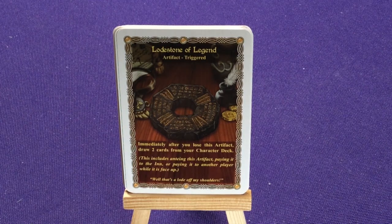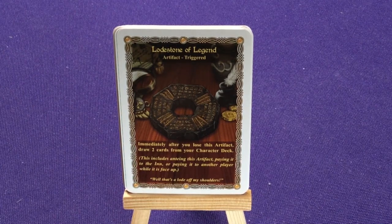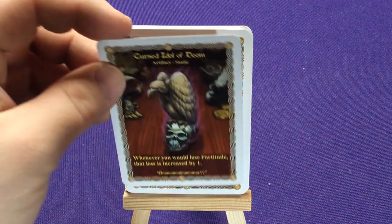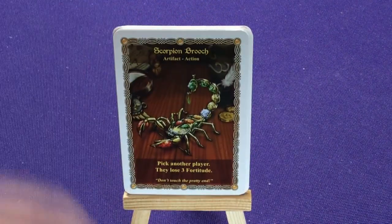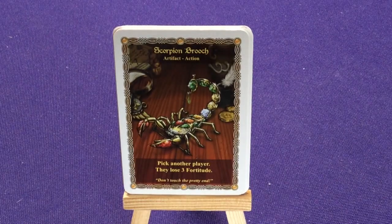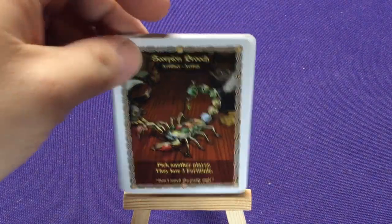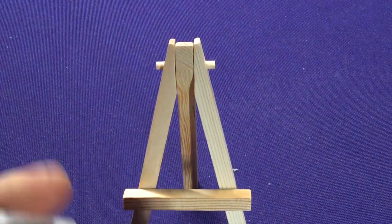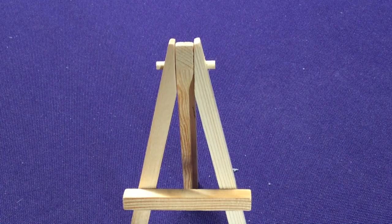The Lodestone of Legend: immediately after you lose this artifact, drop two cards from your character deck. This includes the artifact paying for the pot or paying for another player when it's face up. Order the Cursed Idol of Doom: whenever you lose fortitude, that loss is increased by one. Doom. And the final artifact is the Scorpion Broach: pick another player, they lose three fortitude — don't touch the pretty end. It's really cool because there are so many cards and they're all different; I'm glad they made a bunch of different ones.